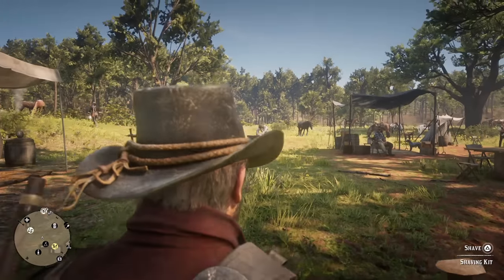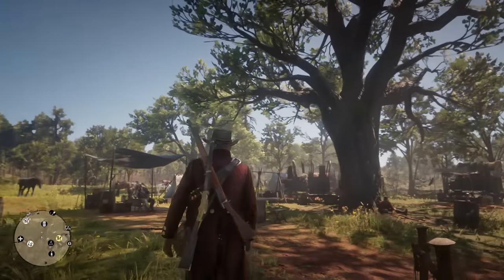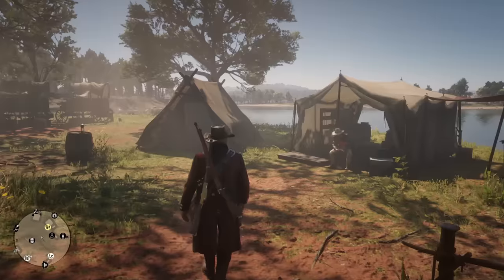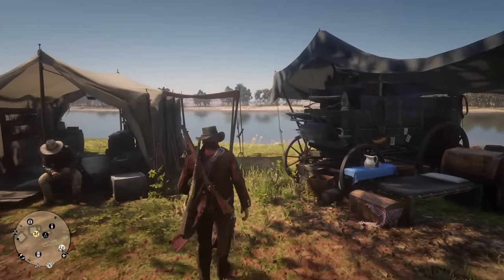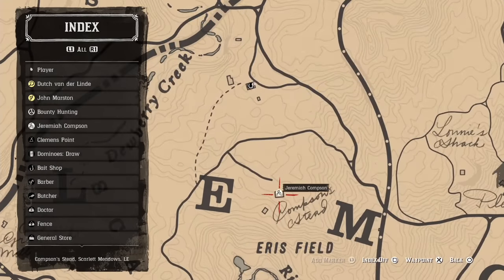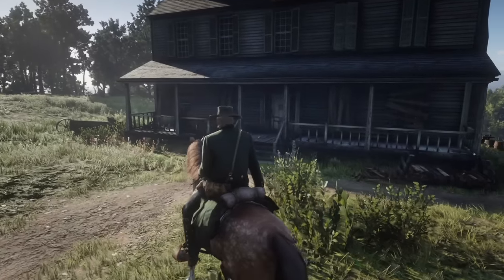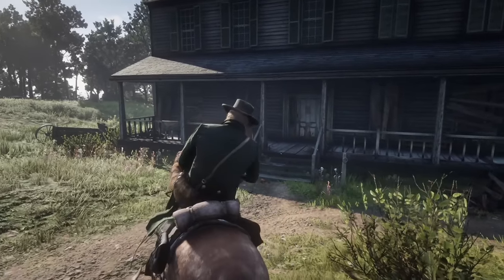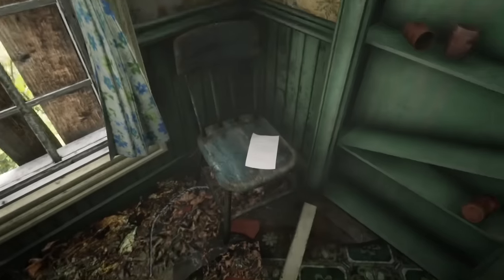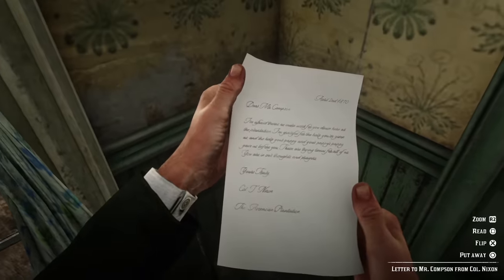Here's a quick tip that will keep FOMO at bay. Make sure to do the missions that appear as white icons around your camp. These are usually activities you undertake alongside other members of the Van der Linde gang and provide some nice characterisation moments. These will disappear after a while, either because they're time sensitive or because narrative advancements wipe them away. If one of these pops up, make sure to prioritise them over the yellow core missions — those will always be there waiting for you.